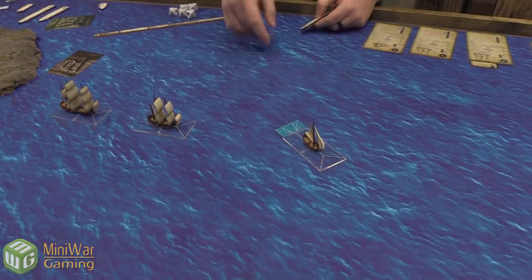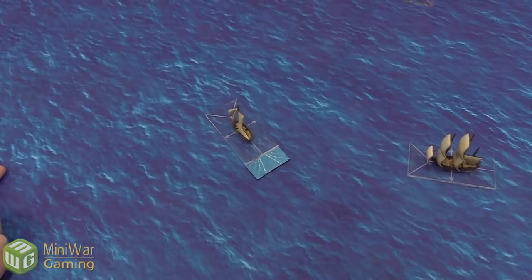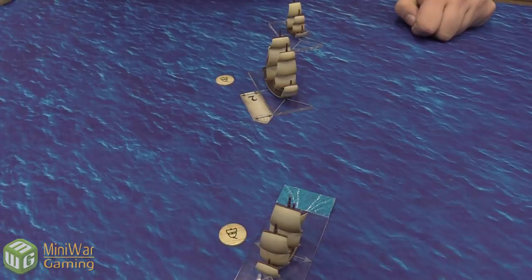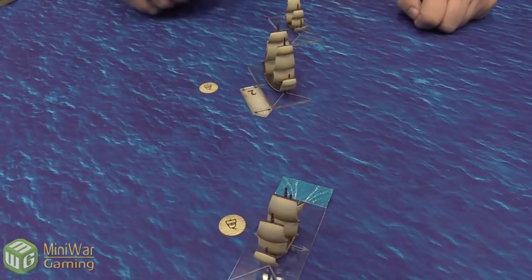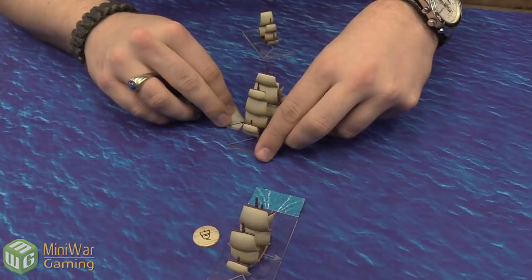After moving, you're allowed to perform an action such as reloading cannons, taking a rally check, repairing, or changing sails. Josh moves the galleon at full sails using movement value two — it's slow but armored — takes a turn, and places its wake marker.